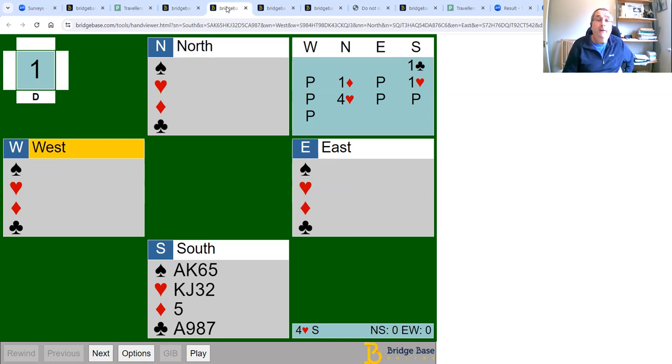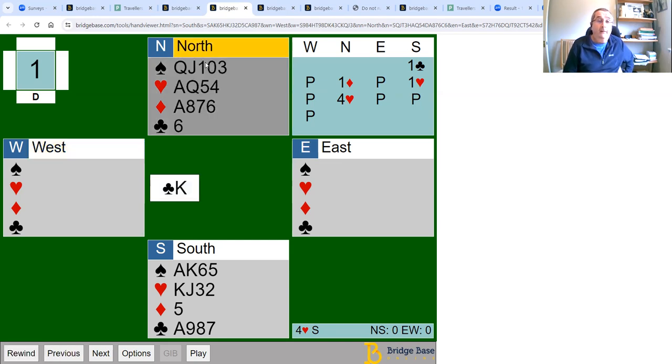Let's have a look at another one. This time you open a club — you've got that 4-4-4-1 hand, and it's normal to open the suit below the singleton with three non-touching suits. Your partner bid a diamond, you bid a heart, and your partner jumps to four hearts. The opponents lead the king of clubs. The options are: cross-rough the clubs and the diamonds as on the last hand, rough diamonds in your hand, rough clubs in dummy, or draw trumps first.